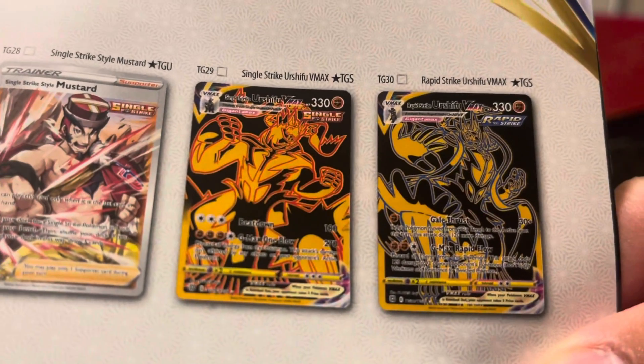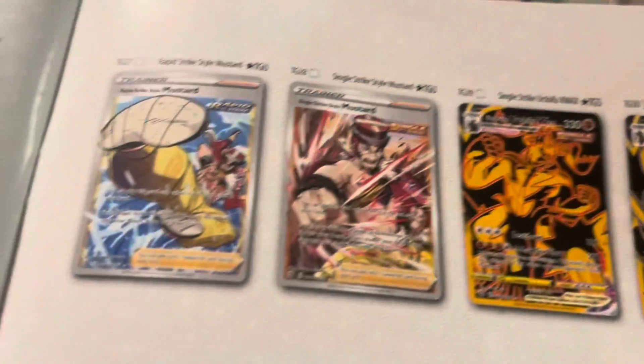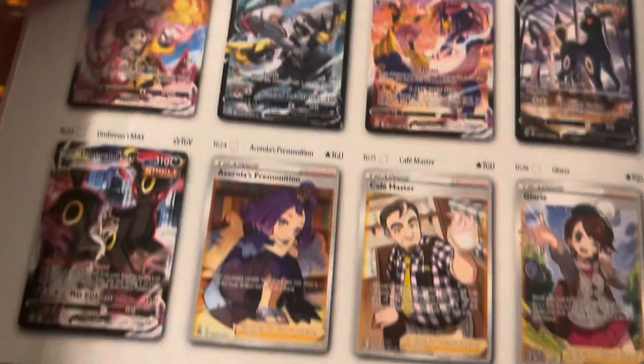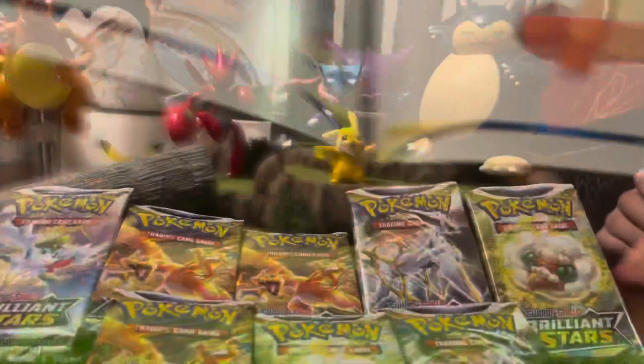So Lonnie is also showing me — whoa — these gold cards. Those are pretty awesome. Arceus. That's pretty dope. Trainer cards, Arceus, Umbreon. All these cards are in the set? Damn. Sylveon. Okay.